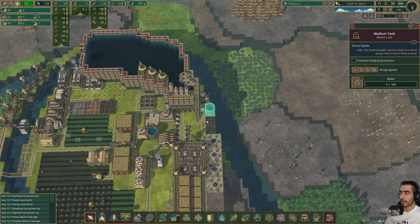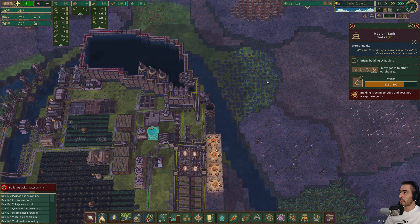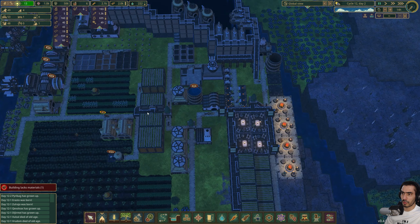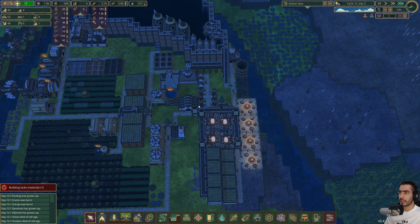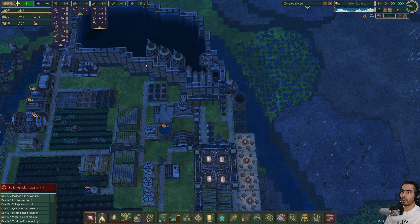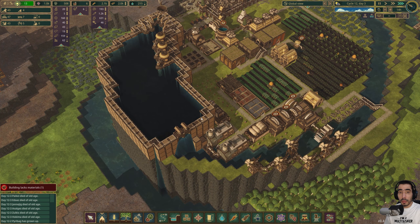I'm going to set water storage to empty. You guys who are hungry - we're going to move this water to there and we have three tanks. That's going to be our water source and that's it.